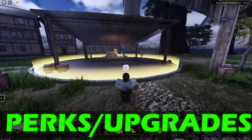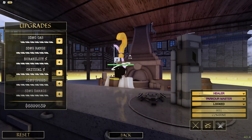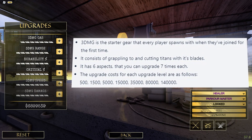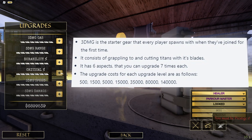For perks and upgrades, you come to this guy and click T on him. When the menu pops up, click upgrade. The stats are gas range, durability, critical, and the rest. I would recommend upgrading just these two for right now because these are the most helpful and they're pretty cheap to upgrade.